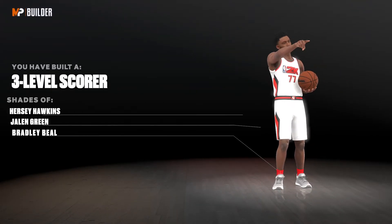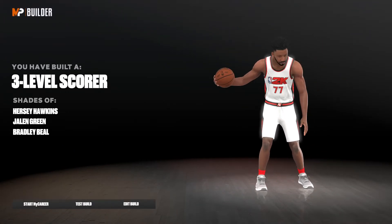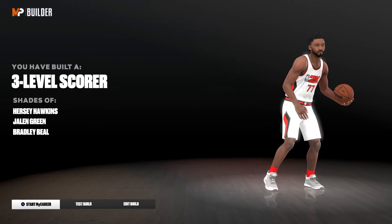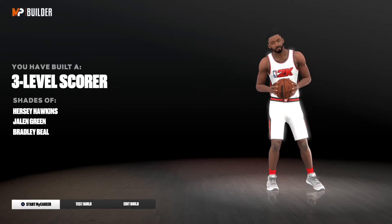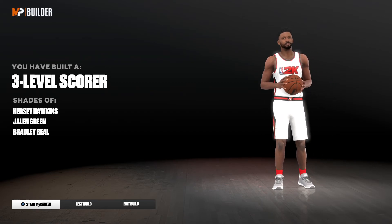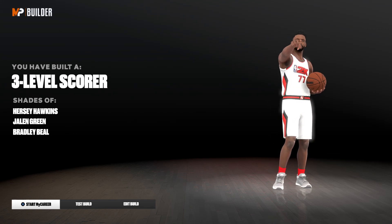As you can see, we have built a three-level scorer with shades of Hershey Hawkins, Jalen Green, and of course Bradley Beal. Please be sure to drop a like, comment, and subscribe for more NBA 2K23 content, badge breakdowns, and of course rare builds. It's me, your boy Make America Lit. I'm out.